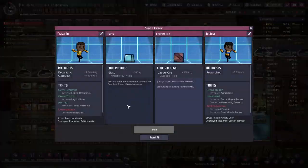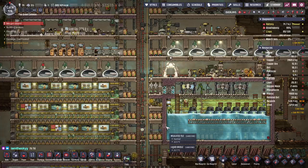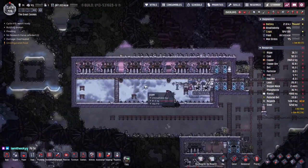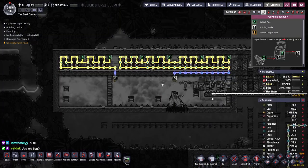Glass isn't that exciting, I guess we'll take the copper. I am this guy - good to see you again, welcome welcome, hope you're doing well. Despite having 190 degree steam in here, the turbines are working.